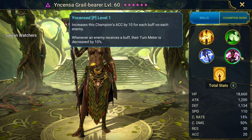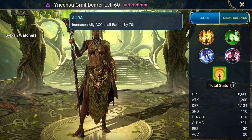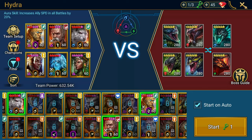Her passive increases the champion's accuracy by 10 for each buff on each enemy, and whenever an enemy receives a buff their turn meter is decreased by 10%. I haven't been paying attention — I don't think you can decrease the turn meter of the hydra heads though. Ally accuracy is increased by 70 points.